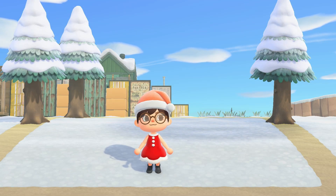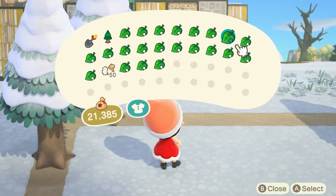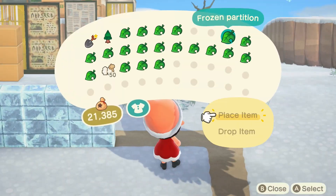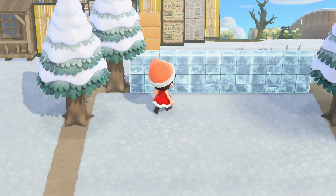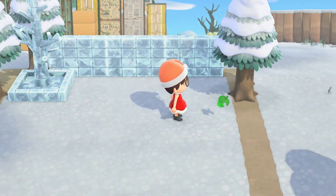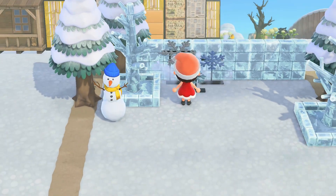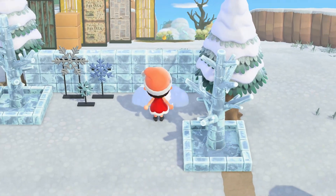I just filmed myself building with the frozen items in the game. It's kind of like a bar — a nice frozen icicle bar type of deal, you know, where you go get a juice. I started with these frozen partitions and frozen tree items to give it that nice frozen look, like Elsa's castle maybe. I'm also adding this three-tiered snow person and some illuminated snowflakes to give it some pizazz.